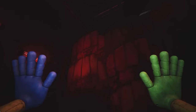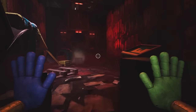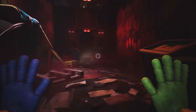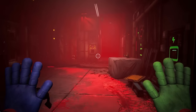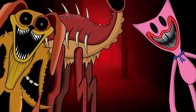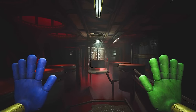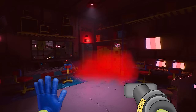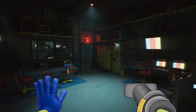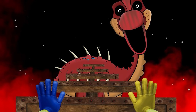Previously in our Poppy Playtime character concept series, our main protagonist has been making their way through the Playtime Co. factory trying to find Poppy. On their most recent journey, they've come into contact with creepy nightmare versions of the original characters. The factory still has a large amount of red smoke lingering around, and ridding it completely has become too much for one person. The player has tried multiple times, but it seems hopeless. The best way forward would be to avoid this gas altogether.